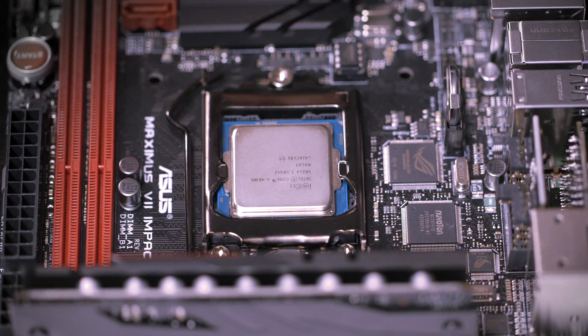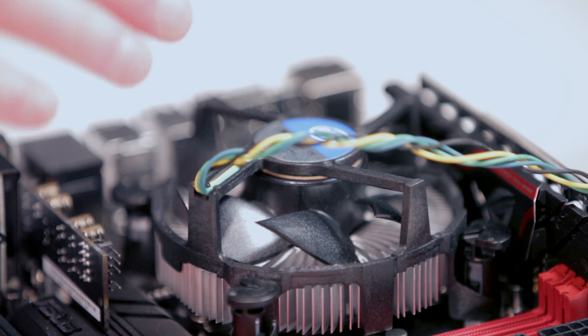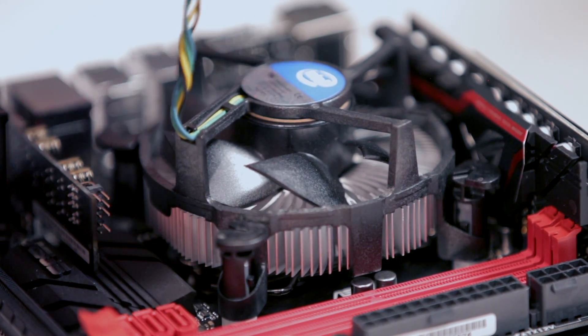Most stock coolers that come with Intel chips have thermal paste already on the cooler, but we cleaned that off and we're going to use some nicer thermal paste. Grab the thermal paste, take the cap off, and put a little pea-sized dot right in the center of the CPU. Then install the CPU cooler straight on top. To ensure the thermal paste gets evenly dispersed, do the clips in catty-corner order — start here, go diagonal, then the other two. Connect the fan cable to the CPU fan header.